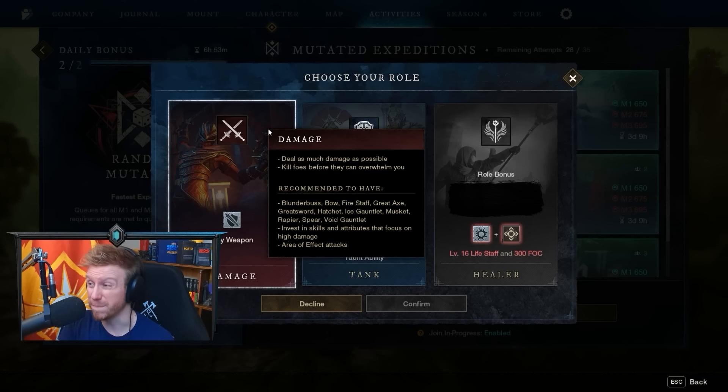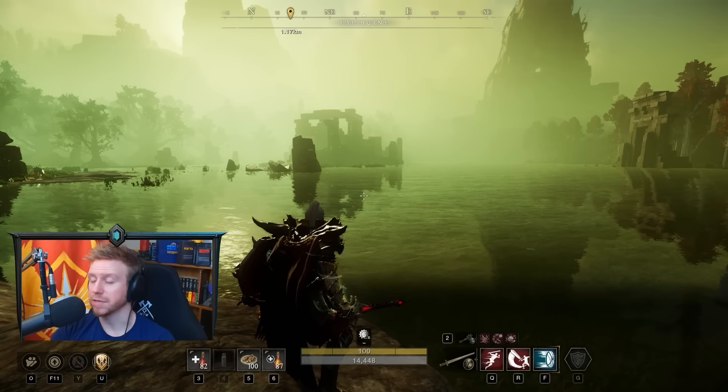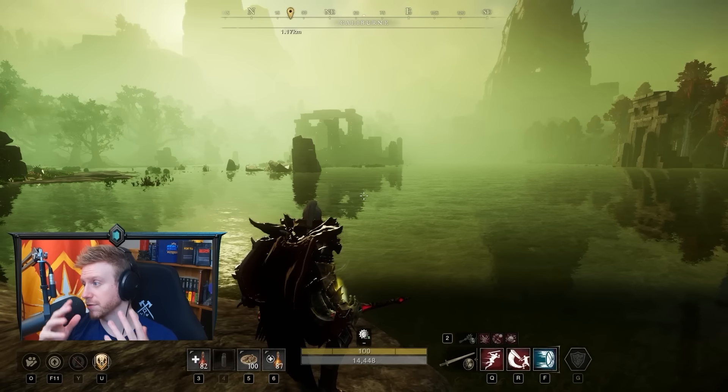For ranged weapons, fire staff, bow, or even musket can be pretty good for both the first and final boss. For the full deep dive on builds, how to set up stats and weapons, check out the links in the description. Why those specific weapon types are relevant will be explained in the boss sections.